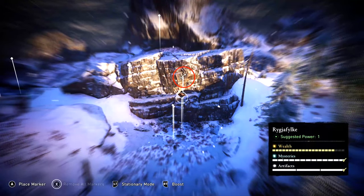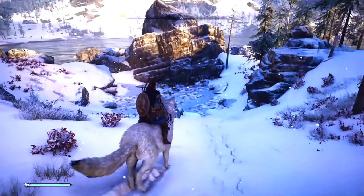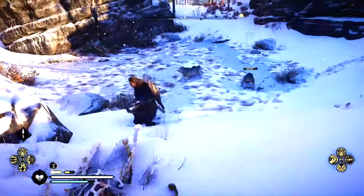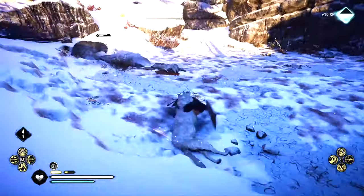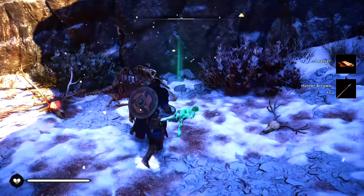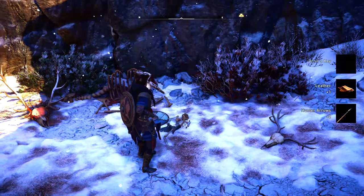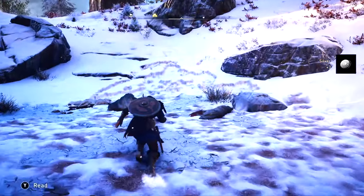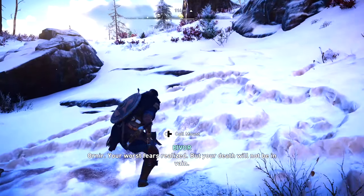There's the key — let's go ahead and grab that. In order to do that we're gonna have to fight a pack of wolves. Once you're done battling these wolves, there's a sad letter that you should read, then come over and loot this skeleton to grab the key.